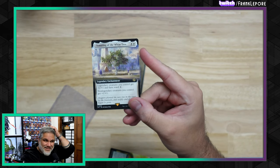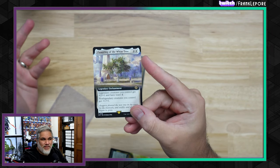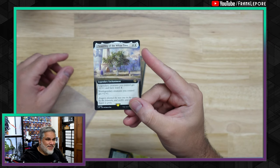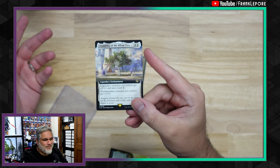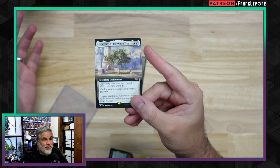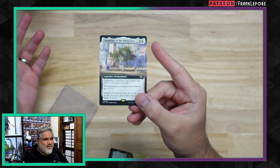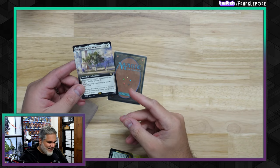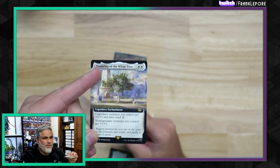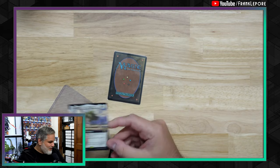This card is not a strict upgrade to Honor of the Pure — because it's literally harder to cast. If you're splashing white and want to play Honor of the Pure, it's easier to cast. But why would you play Honor of the Pure if you're splashing white? It's basically an upgrade. Flowering of the White Tree — it's very good. Legendary creatures get +2/+1 and have ward one, but then other creatures still get +1/+1. It's just so good. I got three of these — two for constructed and one for the cube. And the best part is it's legendary, but it doesn't matter for a cube since it's a one-of anyway — you're never going to draw multiples.